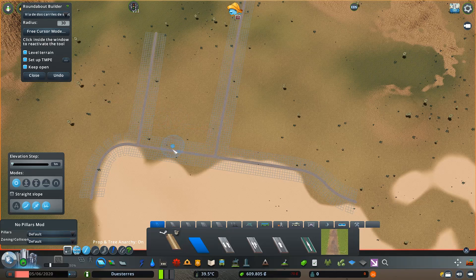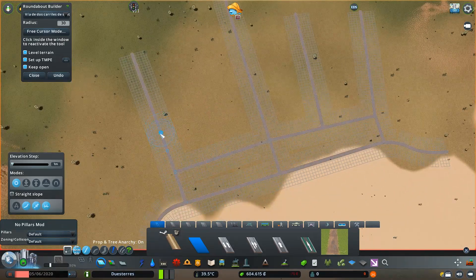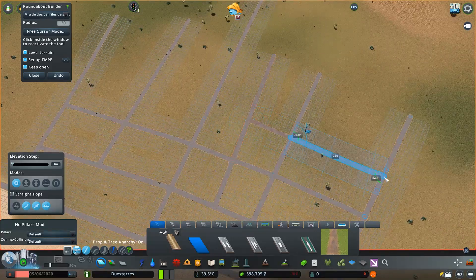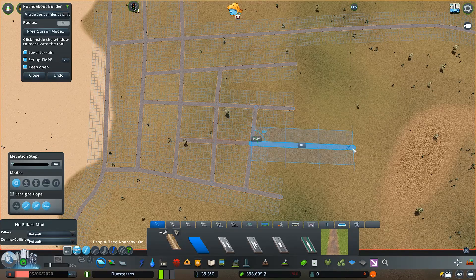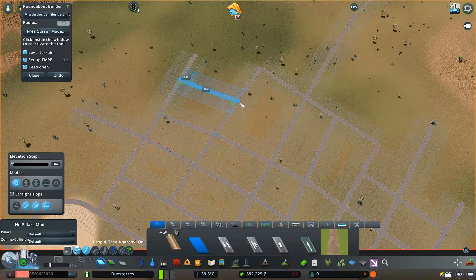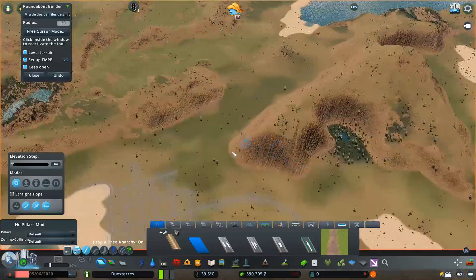He puesto las dos ciudades cerca del mar. Aquí se ven unos grandes bancos de arena. Esta es la zona de la ciudad socialista. Estoy tirando calles muy básicas porque no quiero que el presupuesto se nos vaya de madre, ya que al construir dos ciudades tenemos que duplicar algunos servicios. Esto es importante para la viabilidad de la economía, porque no estoy usando el mod de dinero ilimitado.